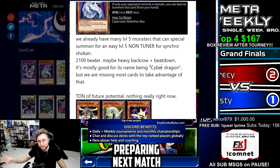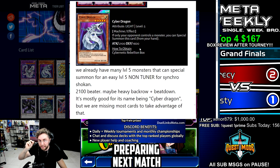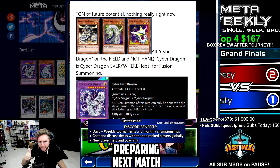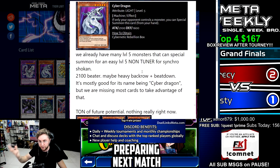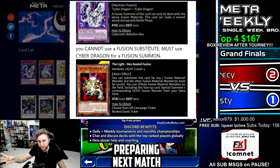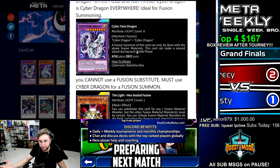We're missing most cards that take advantage of the Cyber Dragon name. Proto-Cyber, Zwei, and Drei are not Cyber Dragon in your hand — they're only Cyber Dragon on the field or graveyard. So finally we have a Cyber Dragon that is Cyber Dragon in our hand. It's easier now to make Cyber Twin Dragon, which requires two Cyber Dragons to fuse. You cannot use a fusion substitute — you must use Cyber Dragon plus Cyber Dragon. With Light Hex Shield Fusion, you can use this alongside a Cyber Dragon without Polymerization to make Cyber Twin Dragon for the double attack.